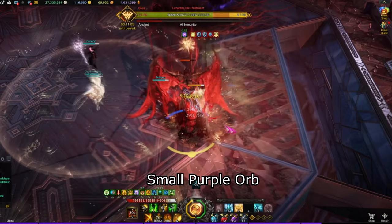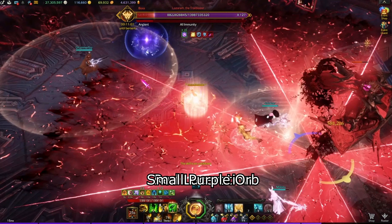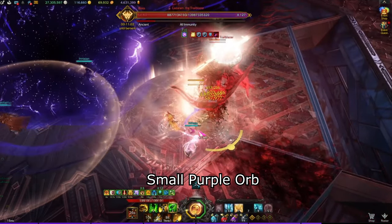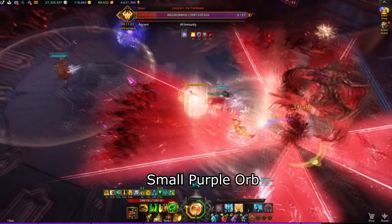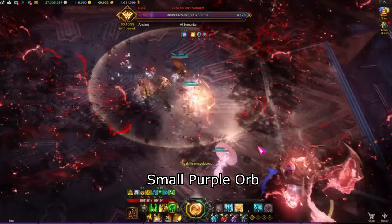Small purple orb: randomly throughout the fight, a large purple aura will be shown in the middle of the map. After a moment, one purple orb will spawn at one of the x3 positions. A member needs to space bar through the purple orb to make it go away. You can also walk through the purple orb, but then you will be imprisoned and members will have to free you by auto attacking or casting multi-hit skills. If the purple orb is left alone, it will eventually destroy all surrounding parts of the map which can make the fight more annoying.